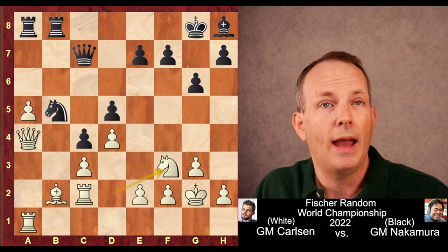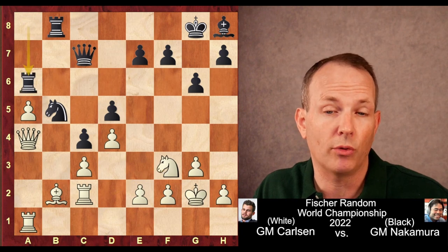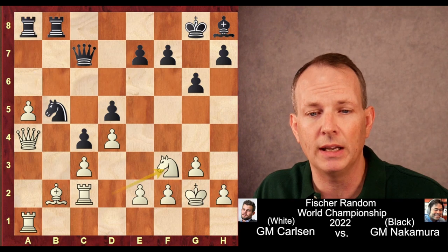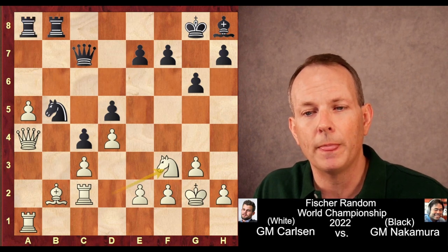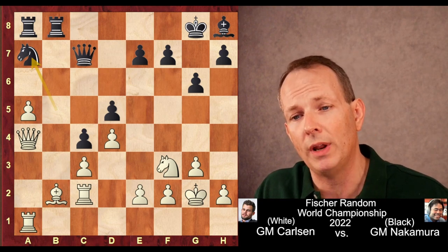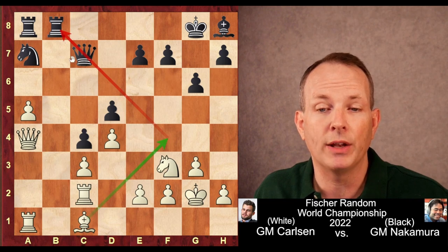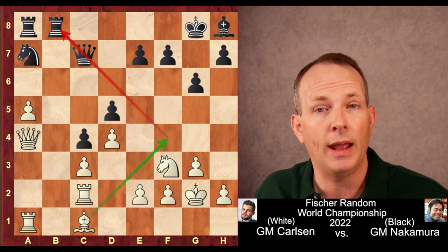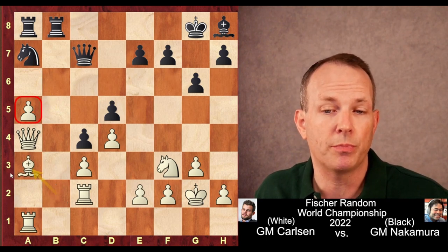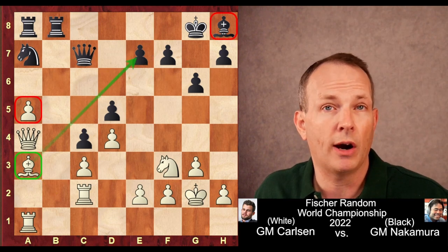Knight goes to f3, and here Hikaru plays knight to a7 — again, probably an error. Perhaps best was rook to a6, blockading that pawn and going after it immediately. The best move for Carlsen would have been bishop to c1, with the idea of immediately moving to f4 and skewering the queen and the rook. But instead he plays the bishop to a3. Carlsen's advantage, in addition to this pawn, is that he has a bishop on an effective diagonal and Hikaru does not.